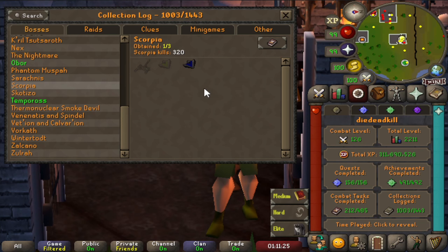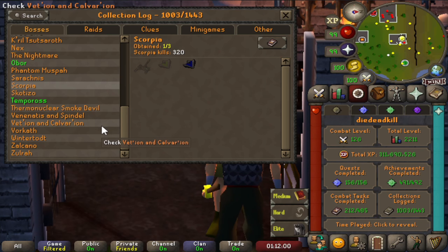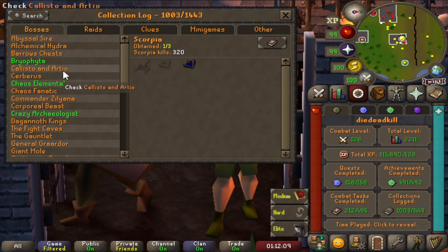Because we are going to do Crystylia Slayer, we are going to get some more Larran's keys to use on the big chest. That's actually 3 birds with 1 stone. It's going to take a little bit longer than if we would just go to the Calvarian, for example. For the bosses themselves, the wilderness bosses — only the big ones count. So either Venenatis and Calvarian, Vetion and Spindel, or Callisto and Artio.